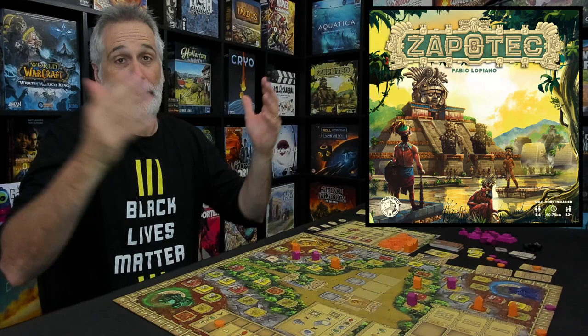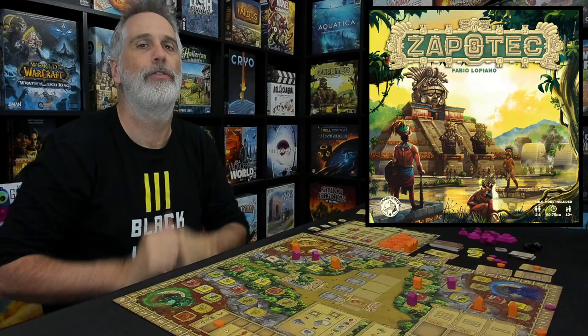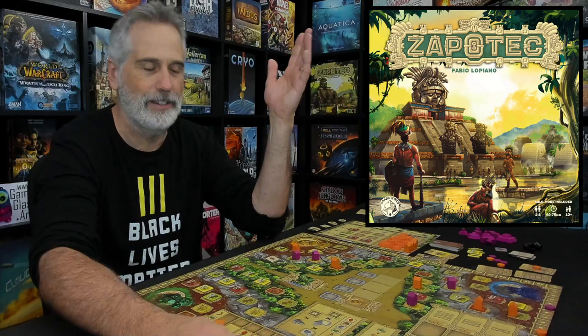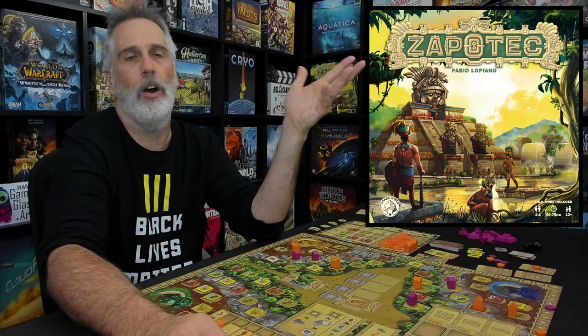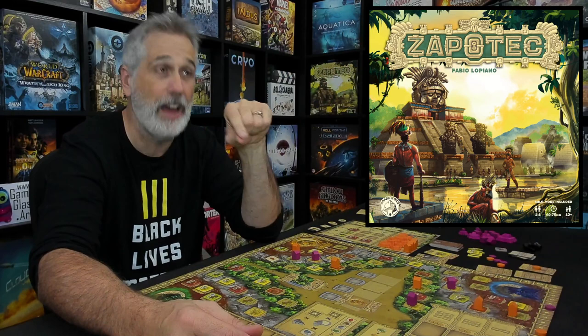If you've watched my show before, you know that this is a strong suit for me, and Board and Dice are consistently putting out some of the best versions of this core formula — your Teotihuacans, Origins, First Builders, and Tekkenu. There are so many of them out there. So I guess the first question is: is Zapotec just one more? Do we need another one? Don't we already have enough of these? And there are some things that really make this one stand out and make it a definite keeper for me, going right up there on the shelf.